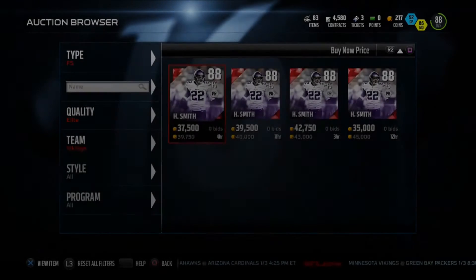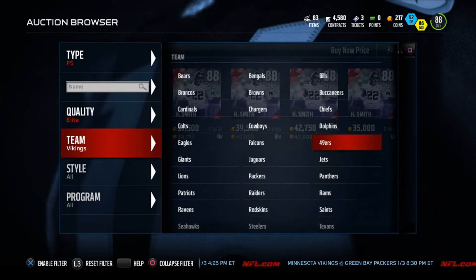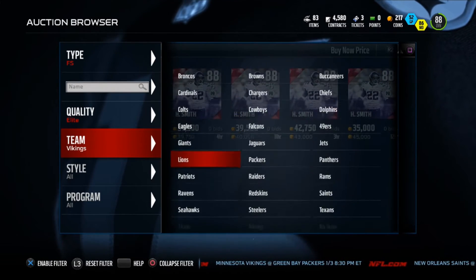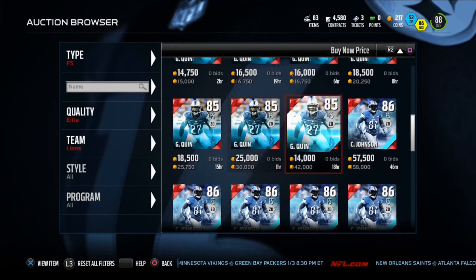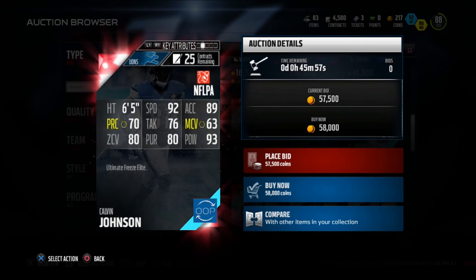Now we're going back to the Lions, because 99% of coach conversations involve this guy — he loves this guy. This is Calvin Johnson. We hear about this dude every day from coach. Make sure you get Calvin Johnson for coach.